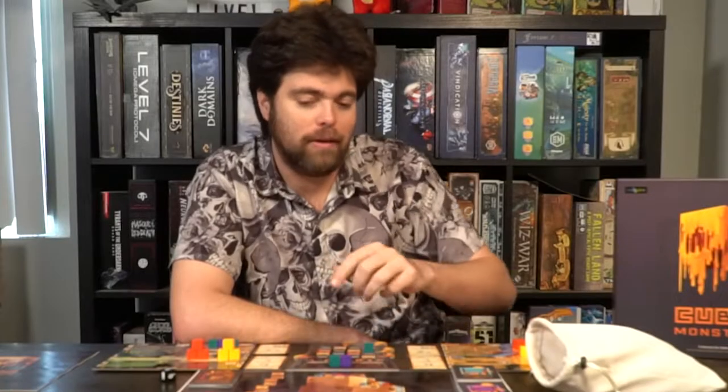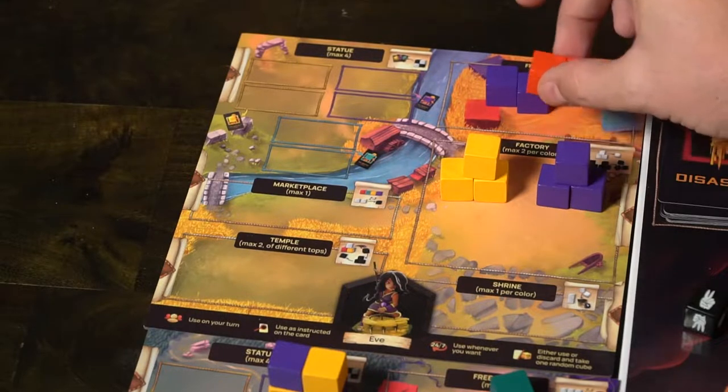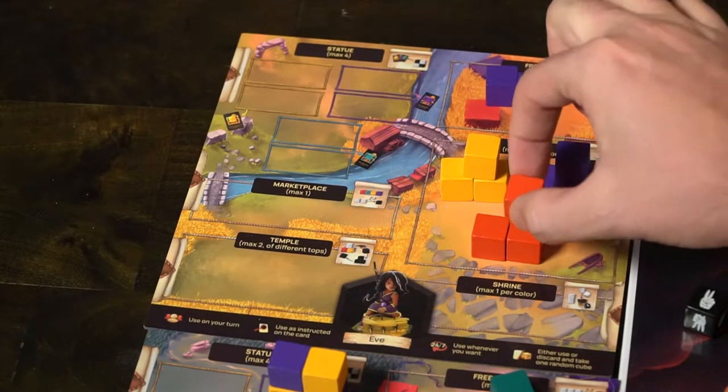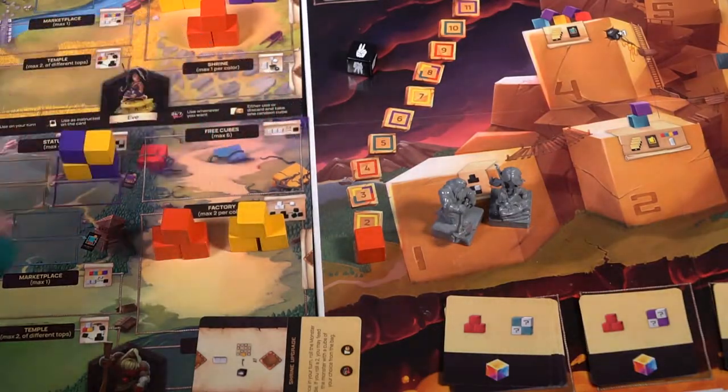Any building that you have access to based on how far along you are on the track, you can build, and each of the buildings has a unique building requirement. The marketplace requires one of each color. Factories require three cubes of one color. Shrines are two of one color. The temple is going to be all four cubes of different colors along with one cube of your choice on the top. And then statues are like two by twos but set in a diagonal. If you want to build any of those and you can, you may choose to do so.